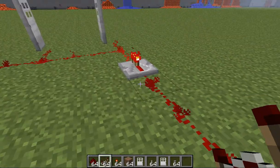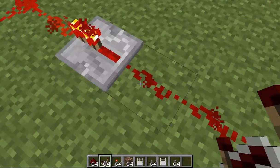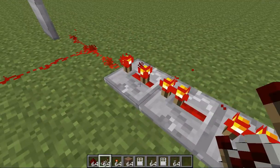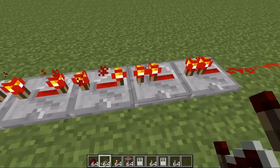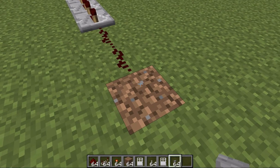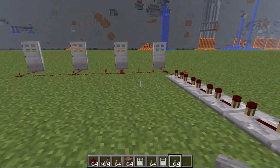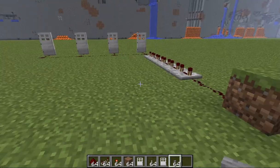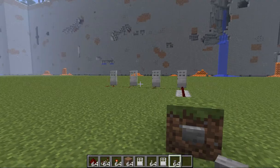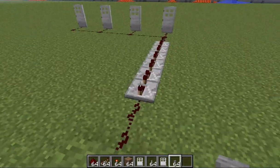Something else you can do with repeaters is they have a little meter on them. If you right-click on them, you'll see that it adjusts. So I'm going to try putting a delay on this — I'll place quite a few repeaters next to each other and right-click three times to make it the highest amount of delay on each one. Now I'll replace the lever with a button. If I push this, the pulse goes along each of these and then opens and then closes the door. You'll notice that clicking one, two, three times on the repeaters means the doors open after a delayed amount of time.